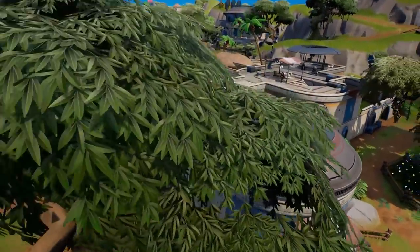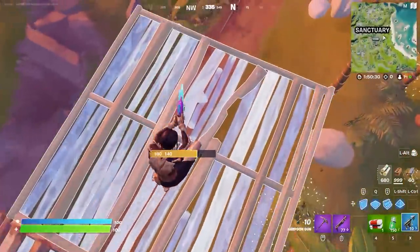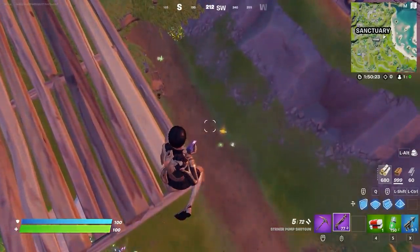If you're trying to get his mythic, you are in luck. All you need to bring to the fight is a harpoon gun — and that's it. All you've got to do is build high enough to where you can still reach him, and then pull him all the way up to your height. If you do it right, the Foundation will fall all the way to his death, and boom — you've saved yourself a gigantic headache.